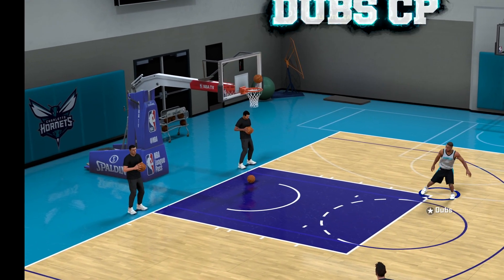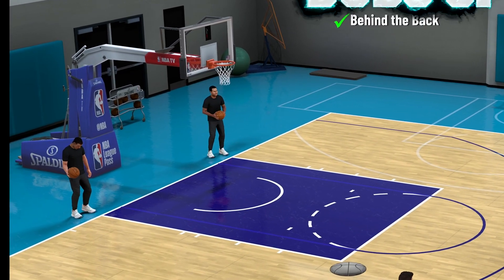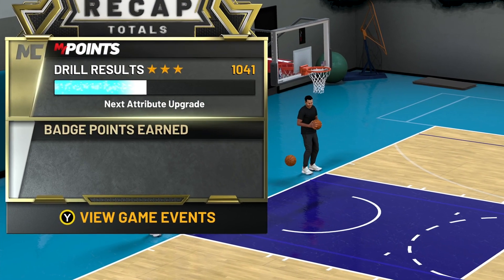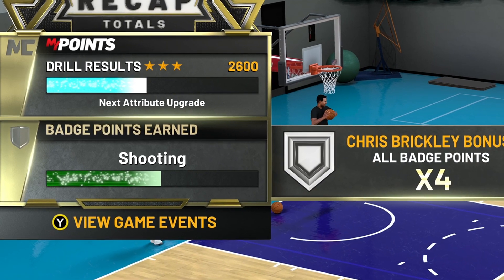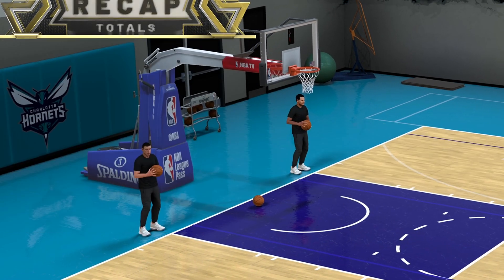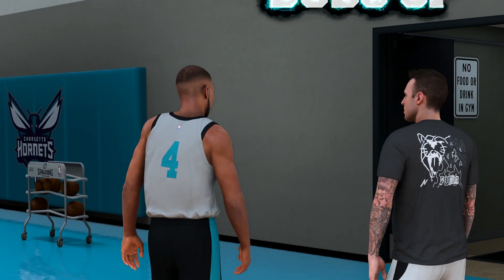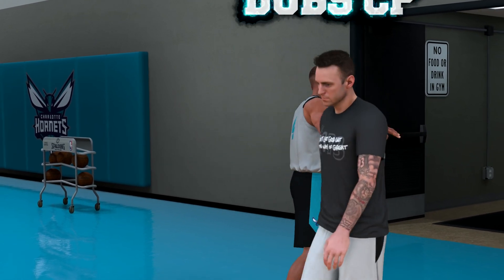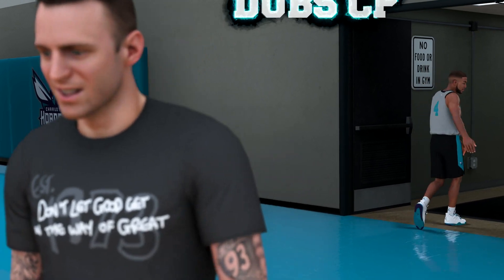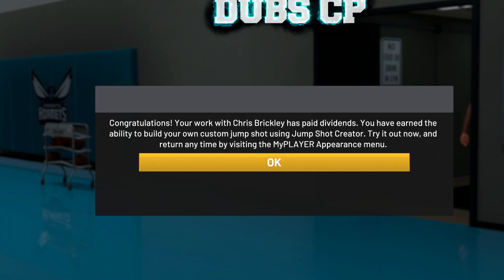But that's about it, folks. I've showed you the way, I've showed you the light — all you've got to do is chase it. I hope this video has helped you. I've got more how-tos coming up: how to rep up fast, how to beat Hall of Fame AI, and more. I will not disappoint you if you click that subscribe button. And as you can see right here, once you hit this end screen, you know you've done something right because Chris Brinkley gives you the jump shot animator. And when that happens — you already know what it is.